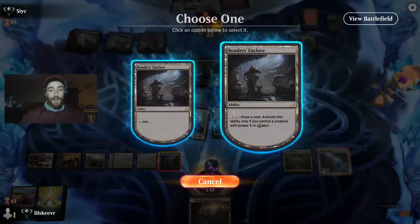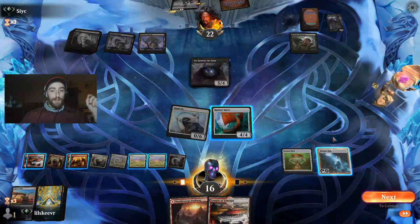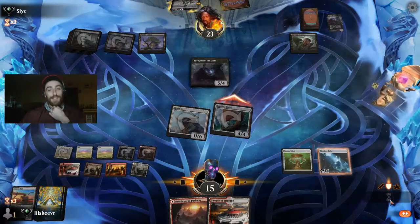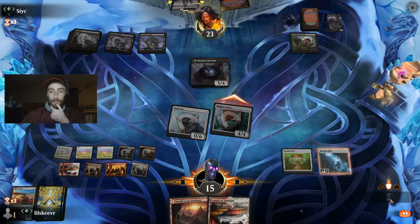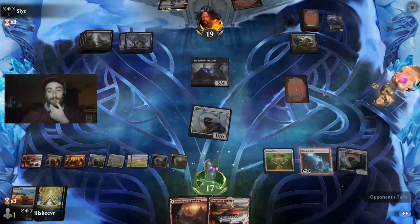The Carve requires power four or greater — that's why Bonders' Enclave is a two-of in the deck. Let's go ahead and swing. There's the land. We didn't really want to see that. He's going to block — no, he realizes Revenge of Ravens is really doing some work for him. Cosmos is definitely our best friend right now.